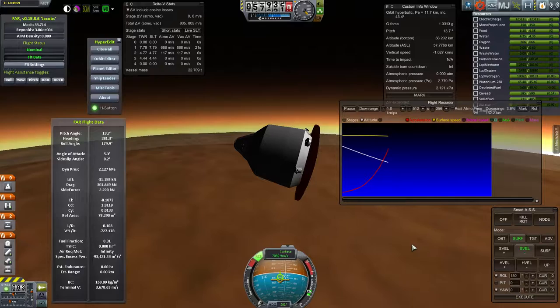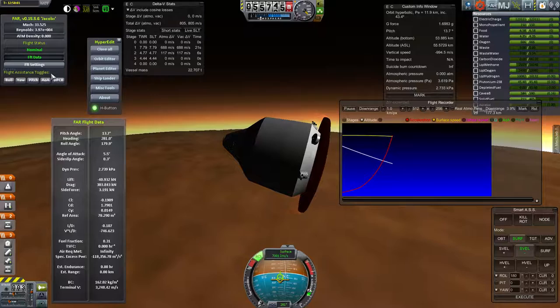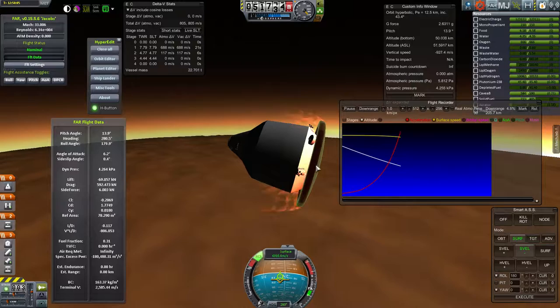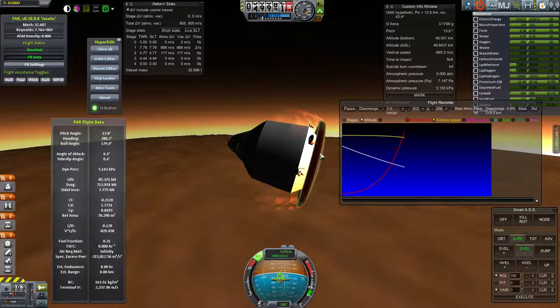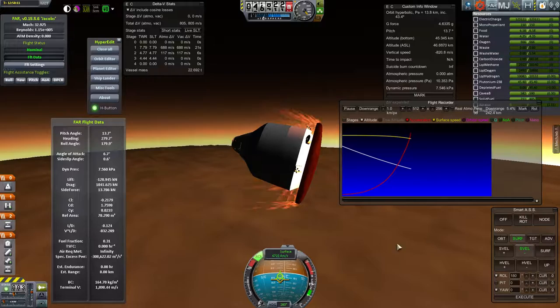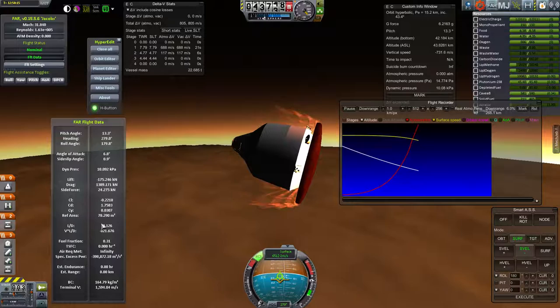My lift-drag ratio is coming up — it's not really high. I've designed craft with L/D as high as 0.35 by having more off-center mass. In the VAB I build everything and then shift the heat shield slightly to one side, which puts the payload a little off-center. I haven't found a way in FAR in the VAB to actually figure out what my L/D is, but the higher it is the better.